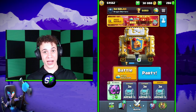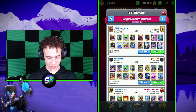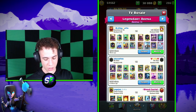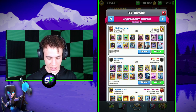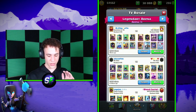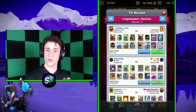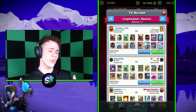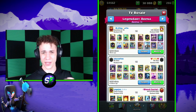My third tip is to actually watch TV Royale. TV Royale is something that I feel like a lot of players neglect, and I really don't understand why — it's a super useful feature in the game. What you're going to want to do is go to Legendary Arena (Arena 13) and look for replays of some of the best players in the world. Like this first match right here — it's a Golem player versus another Golem player, both in the top 150 in the world, so you know it's going to be a good match.